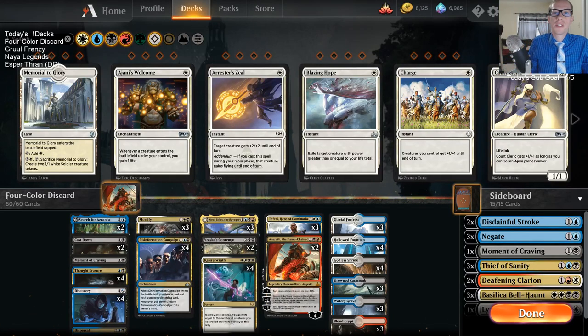Welcome everybody on Twitch Chat and also on YouTube for our first deck this Friday afternoon, which is going to be Four Color Discard. This is a deck we've played a couple of times that has a very, very greedy mana base and color requirements, but it's a whole lot of fun to play. We're basically Grixis control that is splashing white for a few pretty necessary upgrades to a Grixis deck.